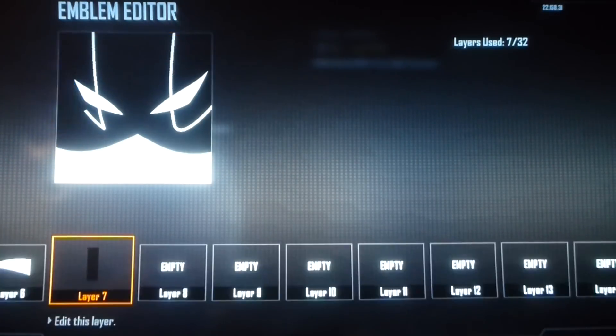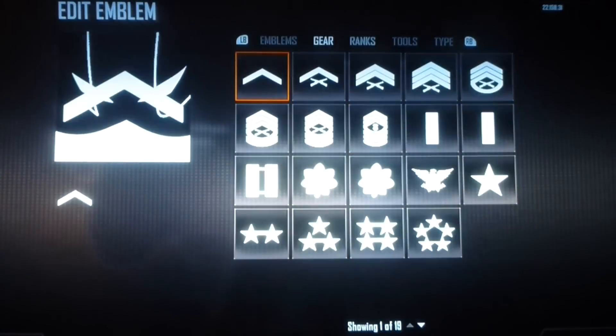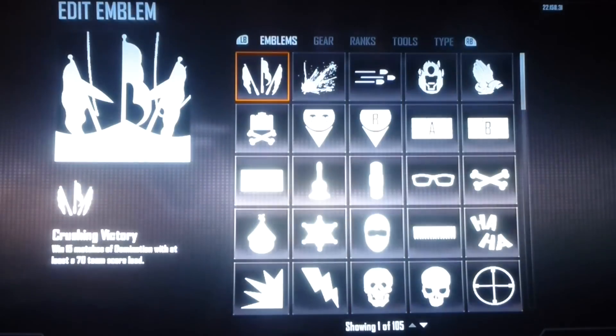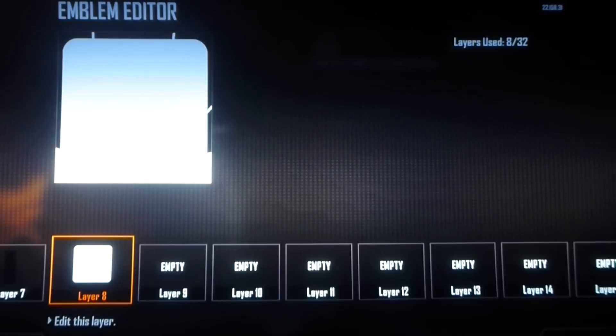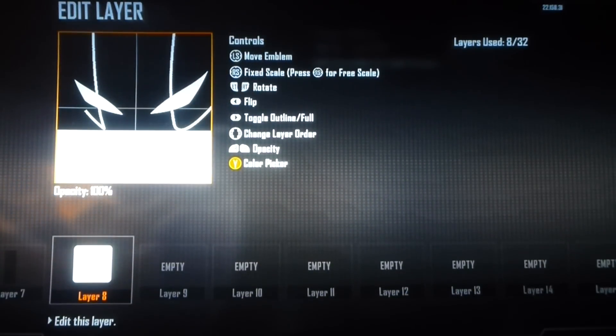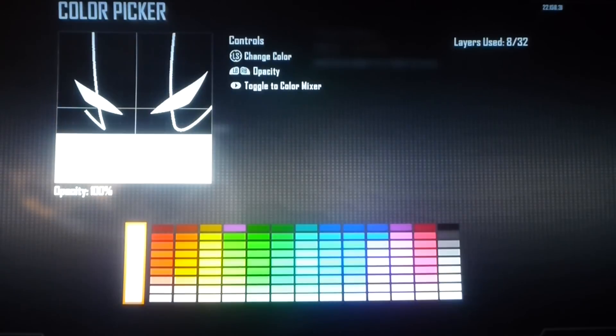Next you're going to want to make the bottom of his face all black. Just get a round square, expand it, and make that black.